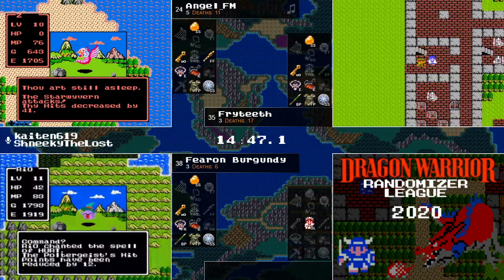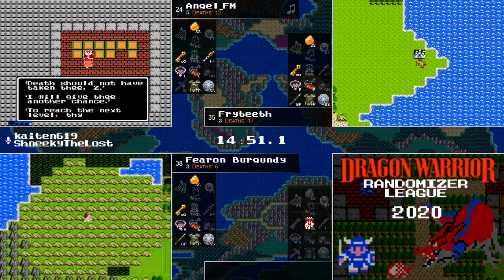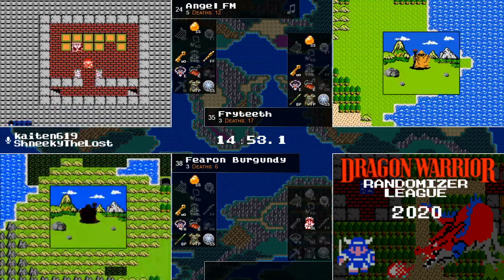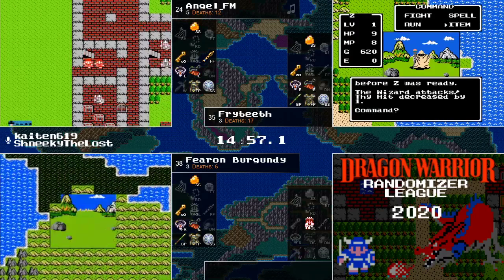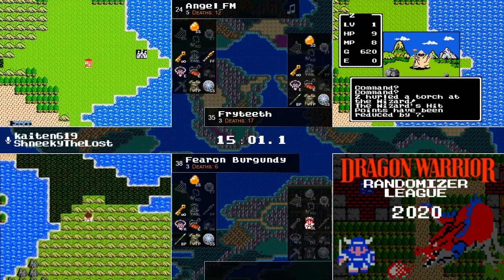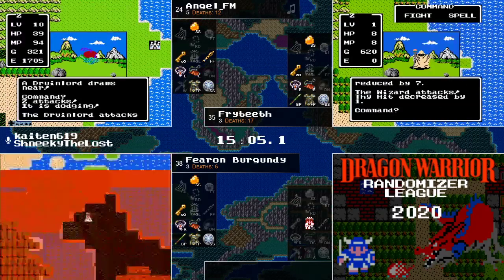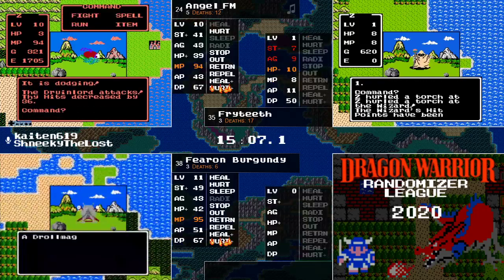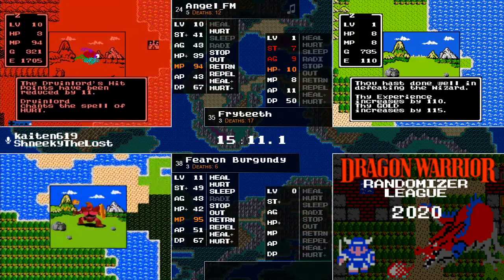Star Wyverns with Sleep, as well as that big attack damage — Jerkbird's gonna jerk. The other problem with the Dragonlord phase two is that his Stop Spell resistance is also randomized. So it could have a resistance of 3 out of 16, or it could have a resistance of 14 out of 16. You never know.